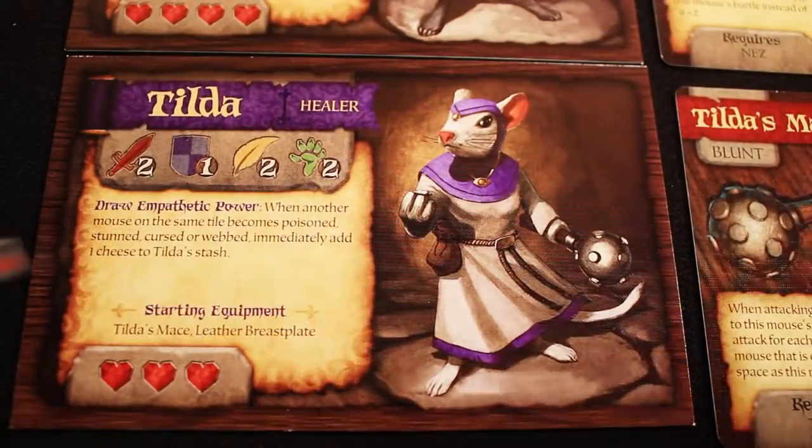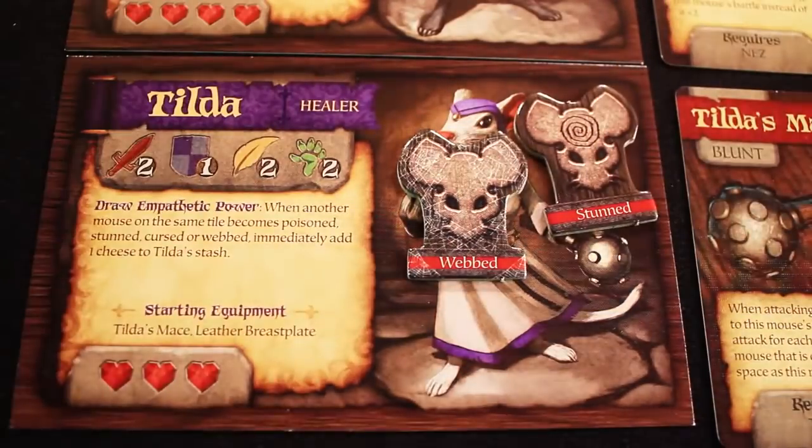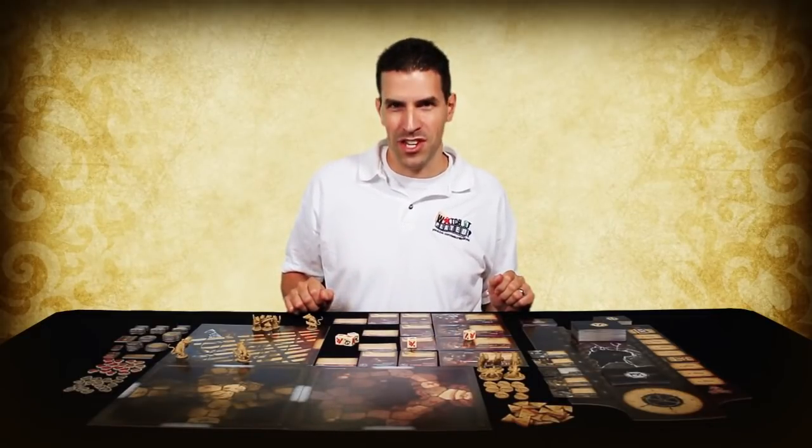Sometimes a hero mouse may become stunned or webbed and have to add one of these tokens to its hero card and suffer the effects. However, you may use the recover action to attempt to remove one of these conditions. When you're stunned, using the recover action immediately ends the stunned condition. If you are webbed, you'll first have to roll a die. If you roll a star, you may remove the webbed condition. Otherwise, you remain stuck in the webbing.